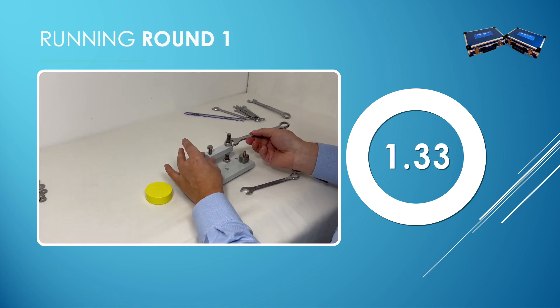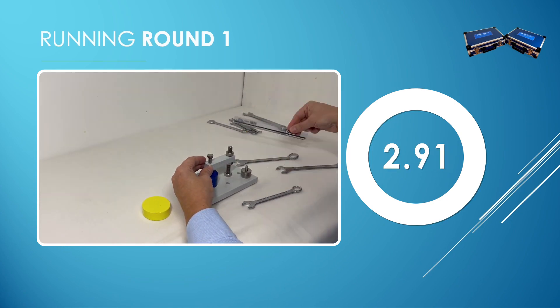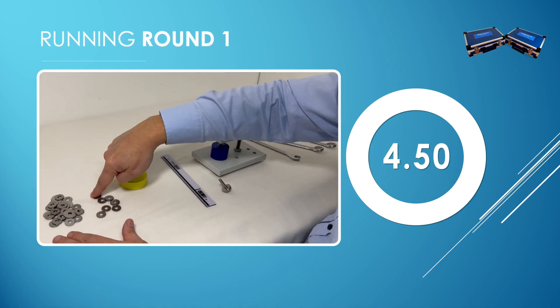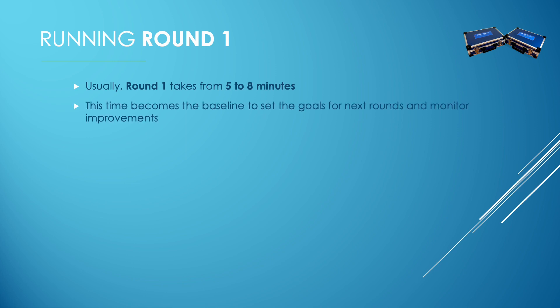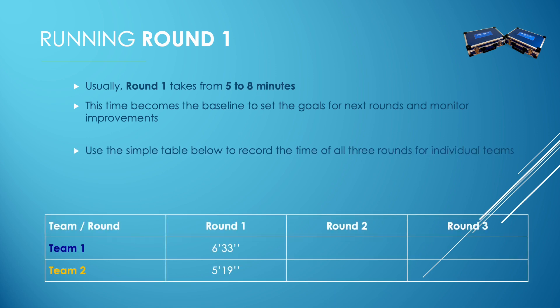Now let's watch a short video of running round 1. It usually takes from 5 to 8 minutes to complete the changeover based on actual state. This time becomes the baseline to set the goal for next rounds. You can use a simple table to record the time of all three rounds for each team.